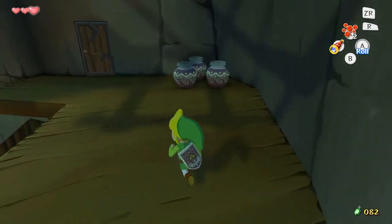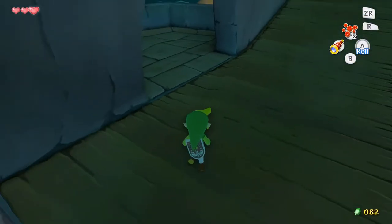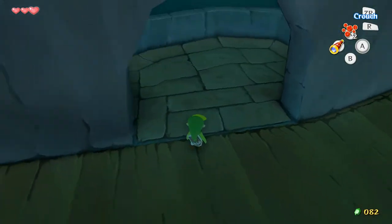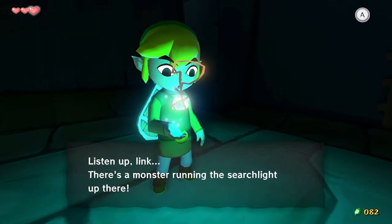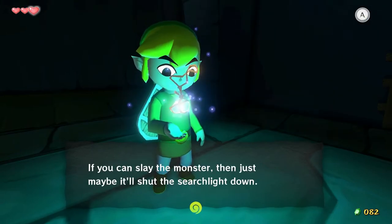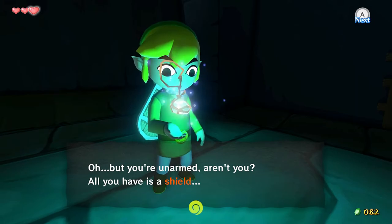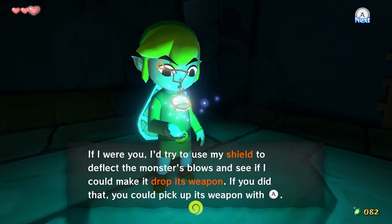Every time I jump for those it gives me a mini heart attack. Let's start. We're going to go left first. I definitely recommend you go right eventually, but you'll see why I'm going left in a moment here. Listen up, Link. There's a monster running the searchlight up there. If you could slay the monster then just maybe it'll shut down the spotlight. But you're unarmed, aren't you? All you have is a shield. You saw the fact of my sword flying? That's crazy, woman. If I were you, I'd use my shield to deflect the monster's blow to see if it can make it drop its weapon. If you did that, you could pick up its weapon with A.